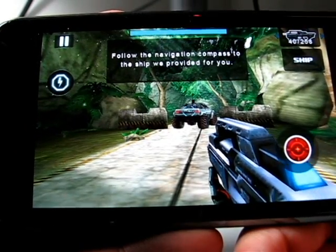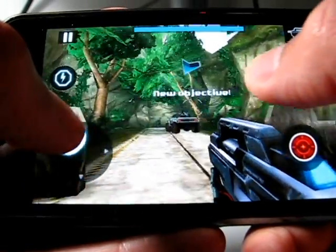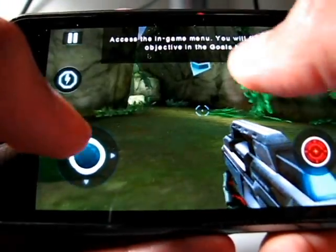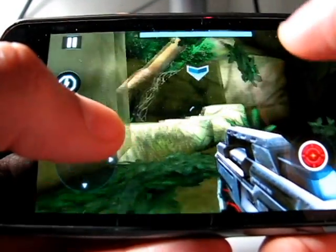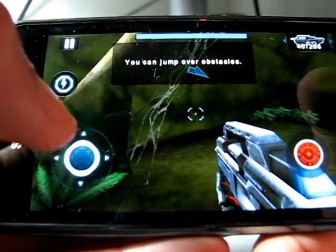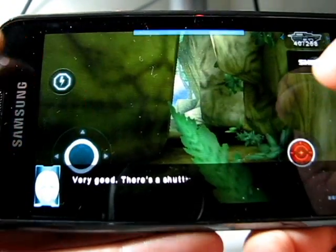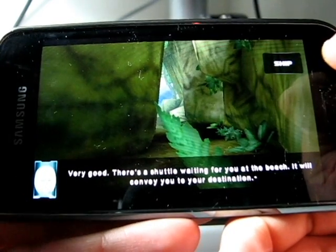Follow the navigation compass to the ship we provided for you. Access the games menu — you will find your objective in the goals tab. You can jump over obstacles. I see you're quite used to it. Very good. There's a shuttle waiting for you at the beach. It will convey you to your destination.